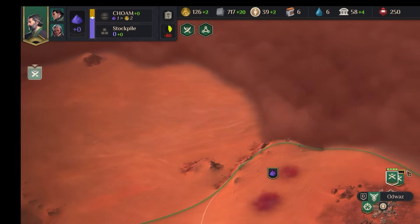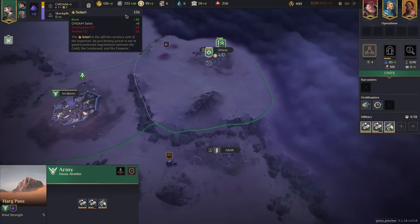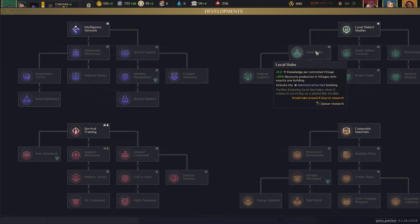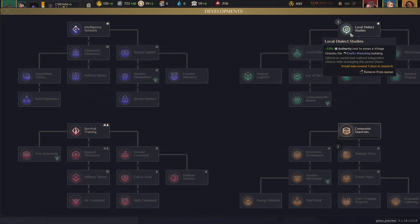The upkeep cost of training an army is relatively large. Your army size is mainly limited by command points, which are unlocked through the game's development tree. Think of this as a tech tree, fueled by knowledge, with four separate branches each favoring a different approach. To increase command points, move through survival training and ground command. If focused on diplomacy or knowledge, go that way instead. I'm focused on building villages fast and getting spice connected early, so I'll go composite materials and modular parts.